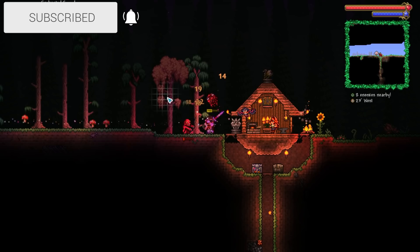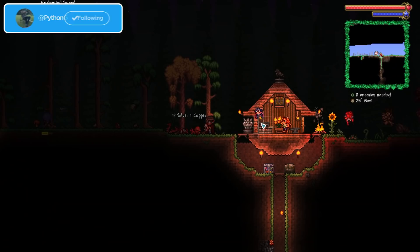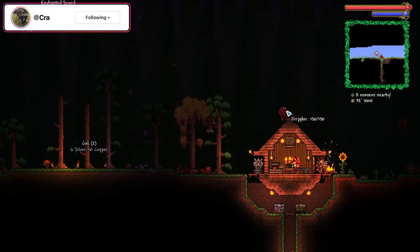I was going to start off today's episode by making a secondary house around here, so I can move the forest pylon over here, which would then make getting between the base over there with the big tree to getting here a lot more easy, basically.